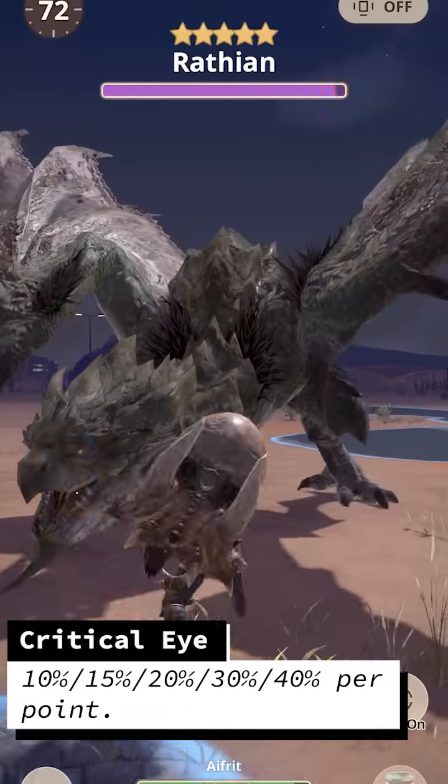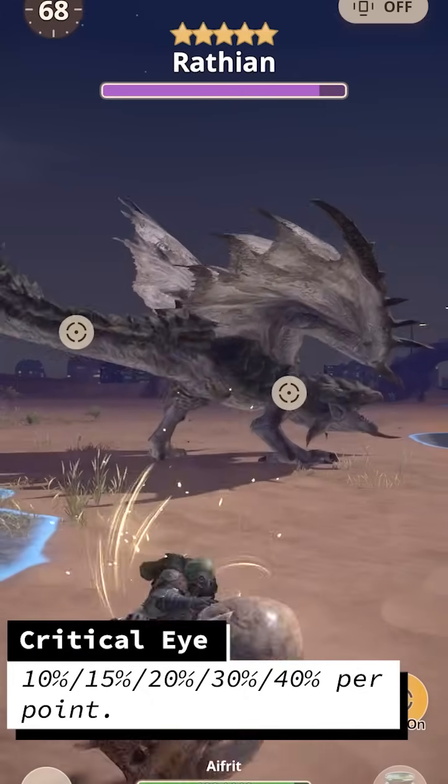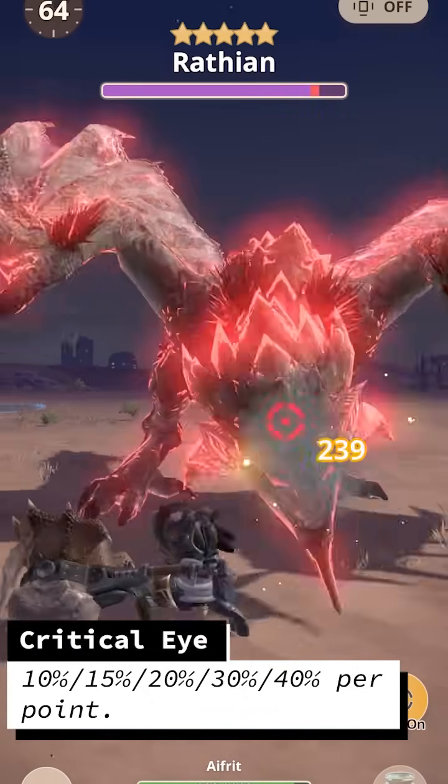Next, Critical Eye. The first point provides 10% affinity, then 15, then 20, then 30, and 40. The first point provides a decent amount because it gives 10% right off the bat.